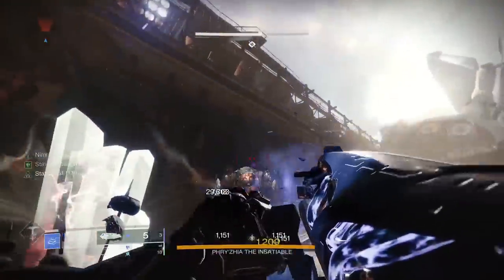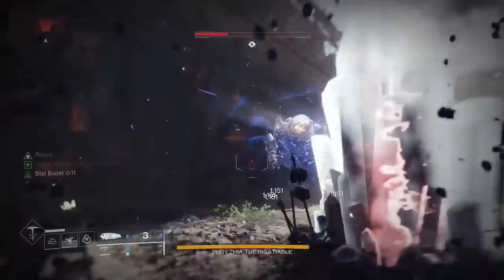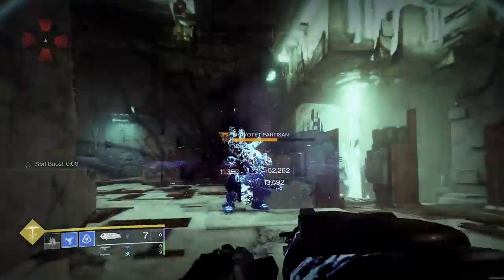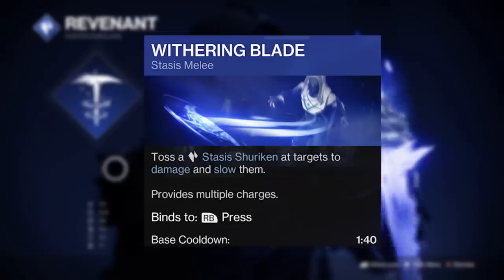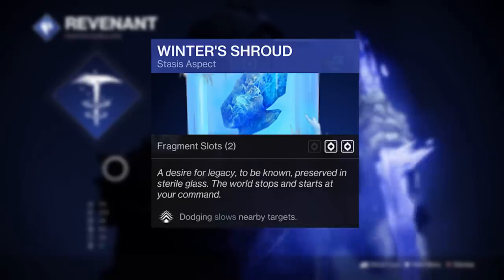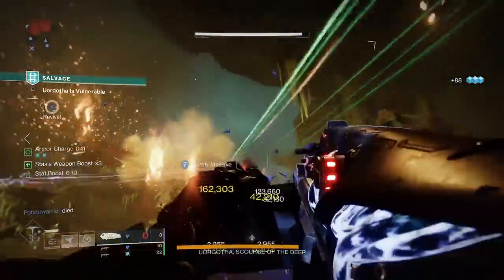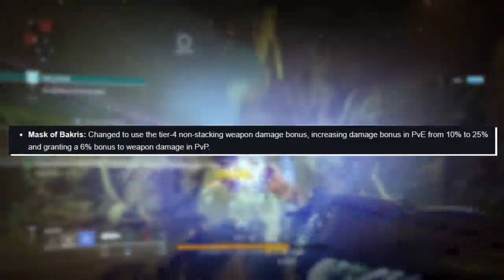The only prerequisite is to have a target frozen, which adds further shatter damage on top of the extra 30% — even more so if you have Whisper of Fissures equipped. With all the recent stasis goodness in the sandbox like Chill Clip and Headstone being commonplace on a ton of weapons, not to mention all the stasis subclass abilities, it's easier than you think to set up consistently. This damage boost even stacks with all your normal damage boosting setups, especially potent fireteam combos.